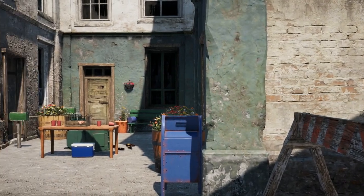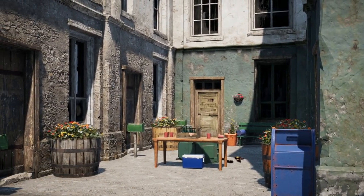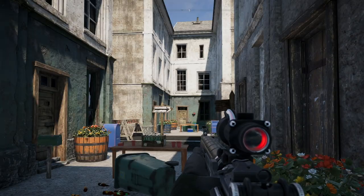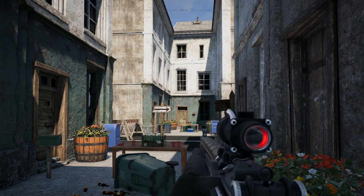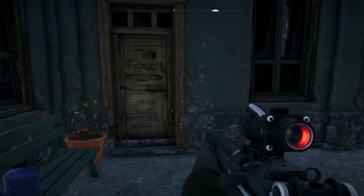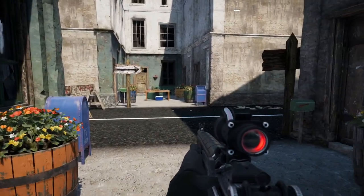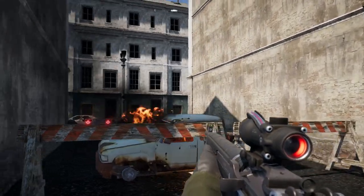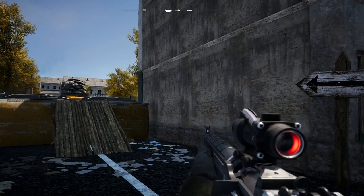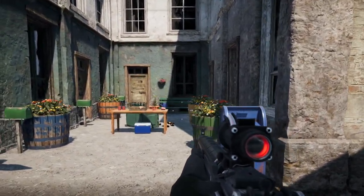But without any further ado, let's get into the map breakdown for my latest map in the Far Cry 5 arcade. This is Gondola. I thought the easiest place to start would be from one of the team's spawns. The thing about these spawns is they're symmetrical across both sides, so I'm only going to show you this one because there's really no point showing the other spawn as it is indeed identical.